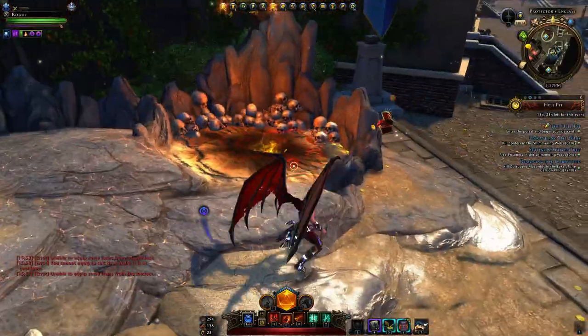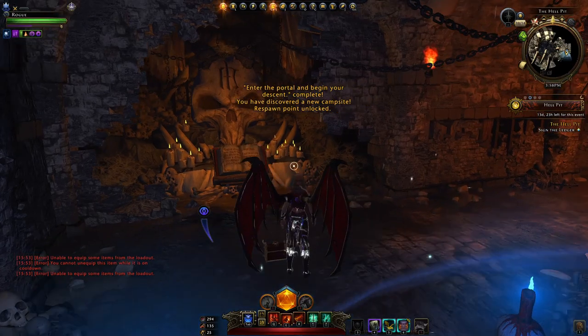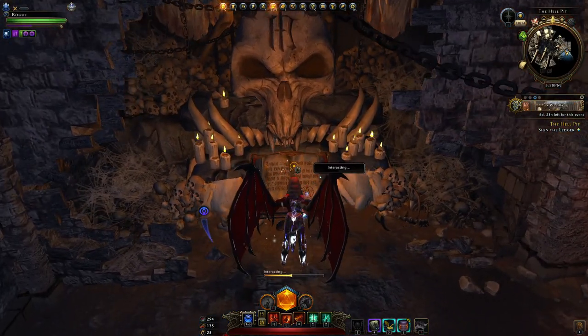You just go over to this portal here and then you can take yourself to Hell. We arrive here and to even proceed anywhere first, you're going to have to sign away your soul.